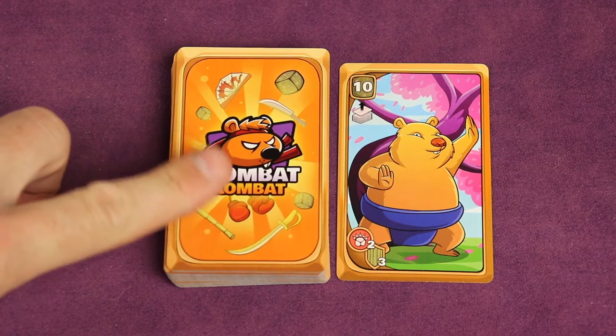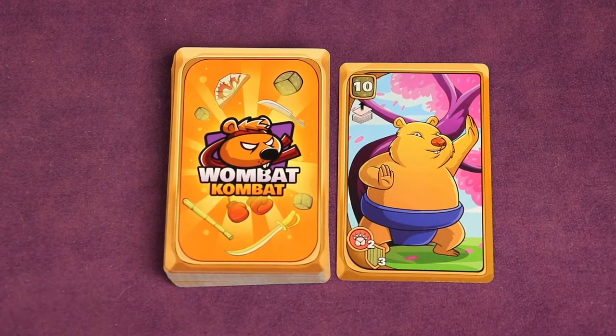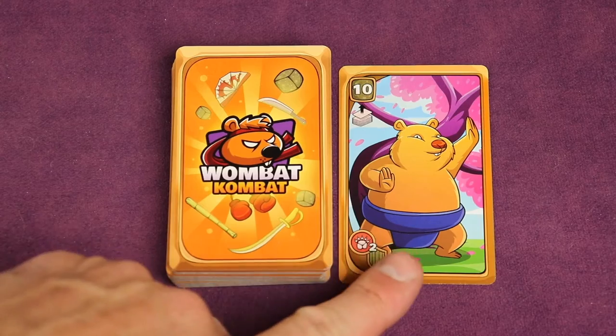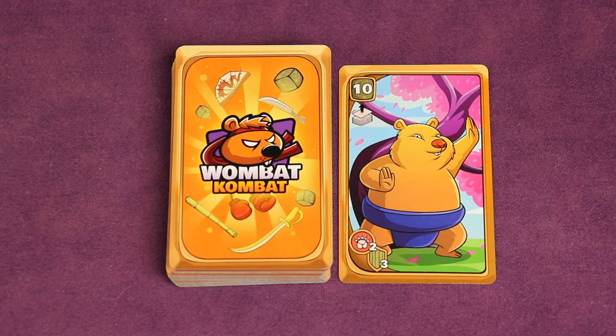You can draw all three from the top of the deck. If the card showing in the discard pile is a wombat, you can take that card — so in any combination from the draw pile or the discard pile, as long as it's a wombat card, you'll draw three cards. Non-wombat cards cannot be taken from the discard pile.